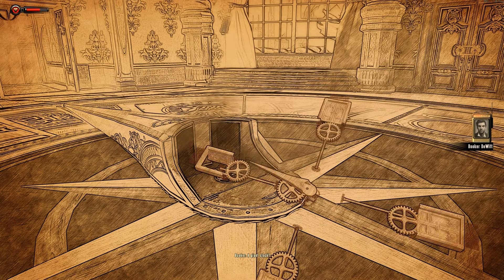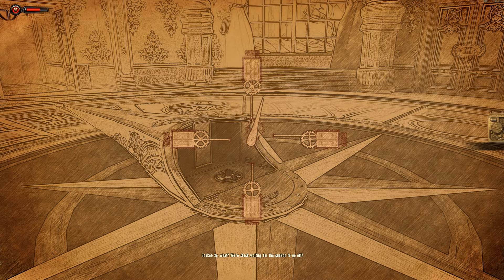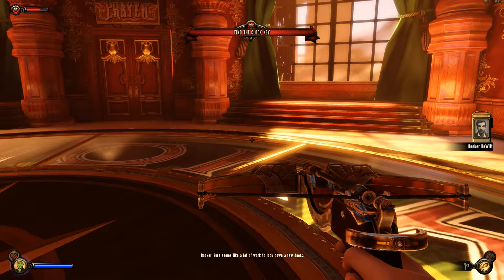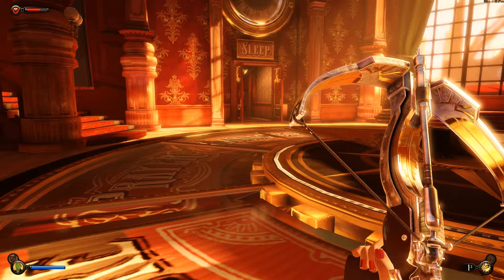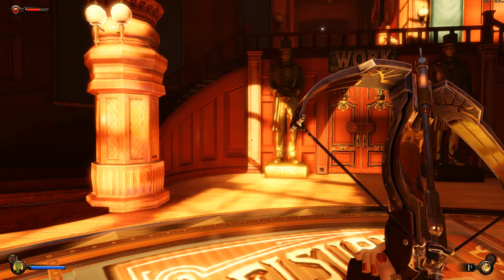This is the clockwork mechanism — a giant clock. Looks like it unlocks certain activities when Fink gives his blessing. So we're stuck waiting for the cuckoo to go off? No, there's a slot for some kind of key for manual winding — just gotta find that. Sure seems like a lot of work to lock down a few doors. Well, if there's one thing Fink loves, it's a lot of work. Sleep, prayer, leisure, and work — so let's figure out how to do this next time.